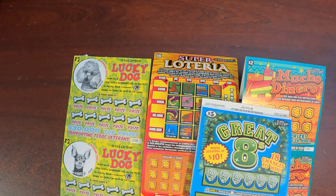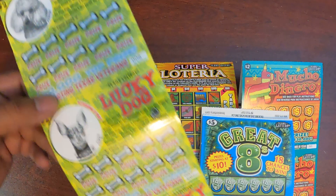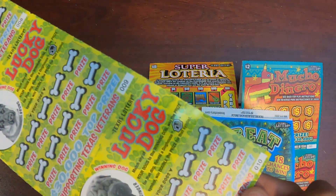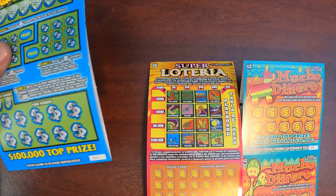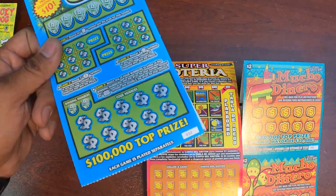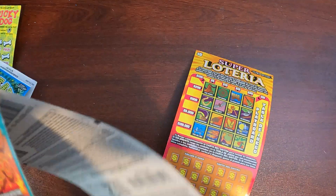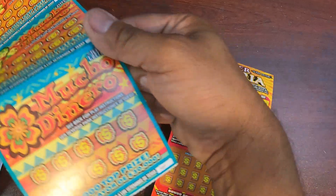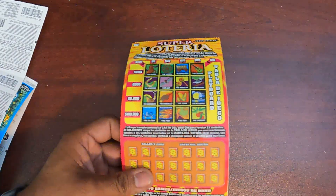Welcome back to the channel guys, we got another quick session. We're going to play the Lucky Dog ticket six through ten, the Great Eights ticket 31 and 32, and Mucho Dinero from ticket 103 to 107, the Super Lotteria ticket two and three. Alright, let's begin.